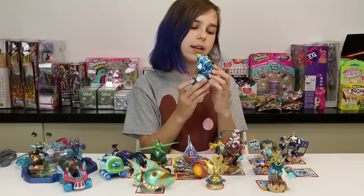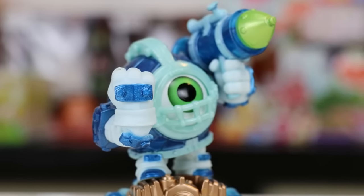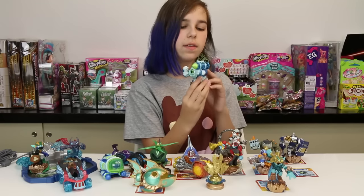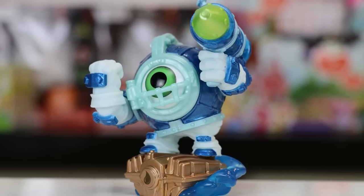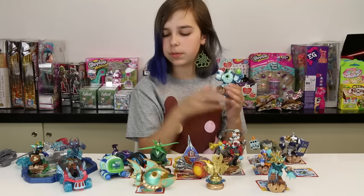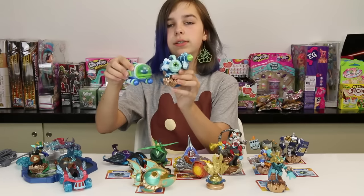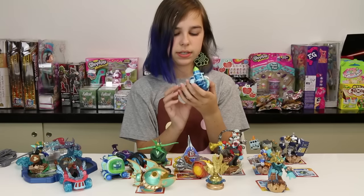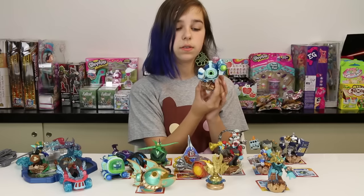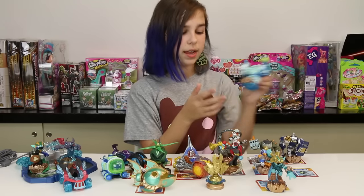Now, Dive Clops. He's pretty awesome — just look at him, he's so cute. He's got his giant eye and he's like in this giant scuba helmet, and then he's got this torpedo kind of thing where he can shoot little torpedo things. He's pretty funny looking. He can super charge his vehicle, the Dive Bomber. Once again you can see how they're similar. He's a water element. The detail on these figures is amazing.